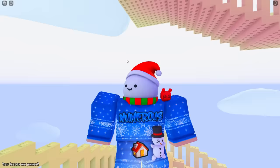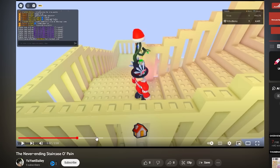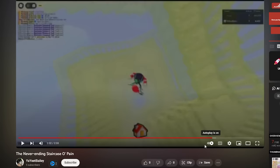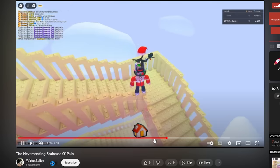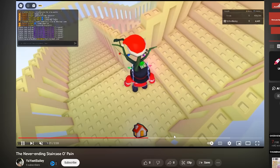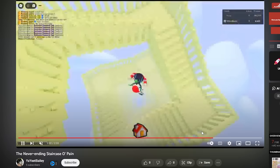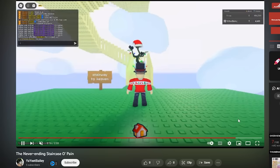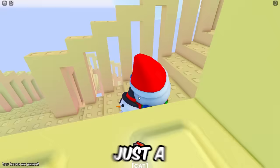I had a friend who climbed the stairs for 16 hours straight. I check the footage of what happens at the very end: they go all the way up, don't find anything, and then their avatar starts shaking and glitching because they're so high up. They eventually fall down for over 30 seconds straight, and when they reach the bottom, nothing happens.